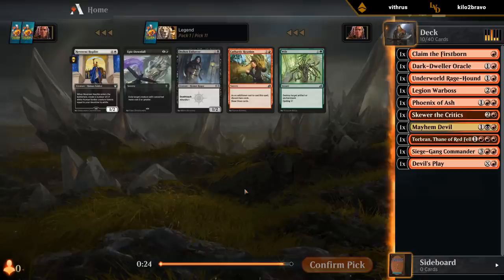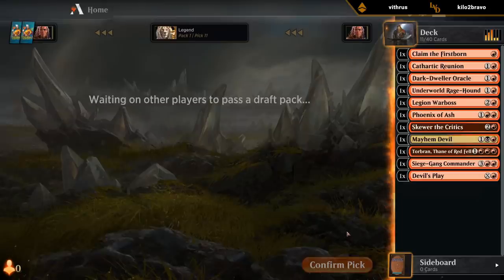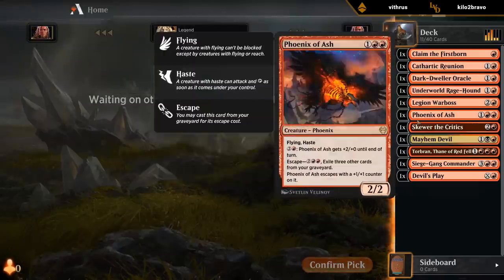Playcrafter also has a bit of synergy with Mayhem Devil. Might play Reunion as a way to discard extra lands in the late game. Can also put more stuff in the graveyard for escape for Underworld Ragehound and Phoenix of Ash.